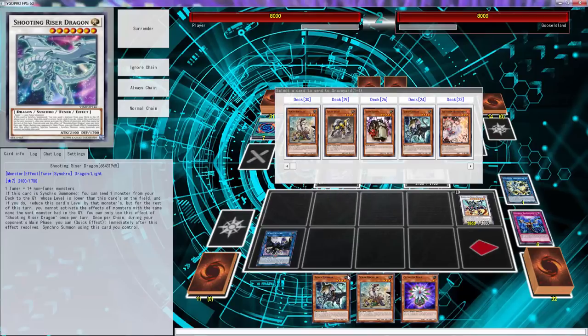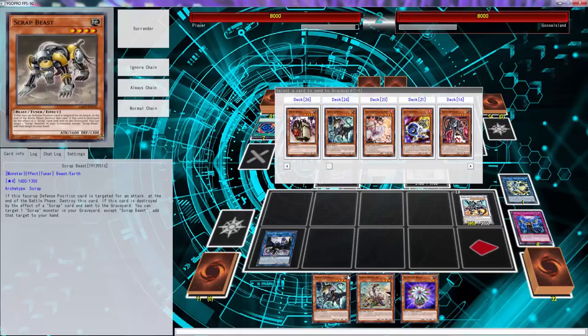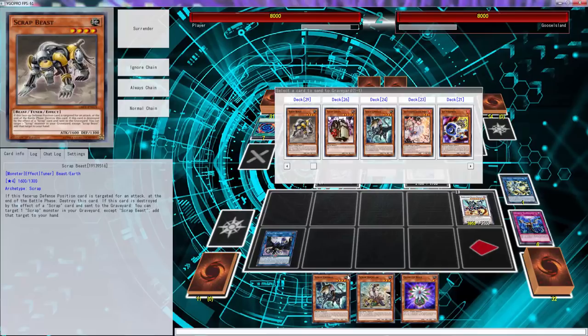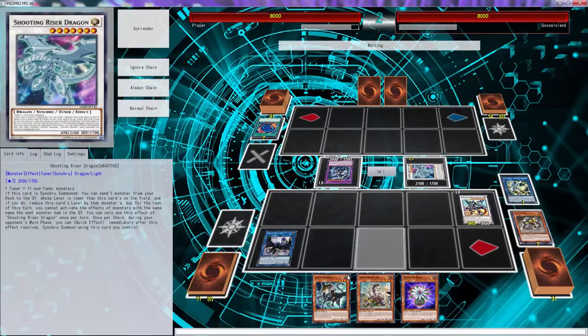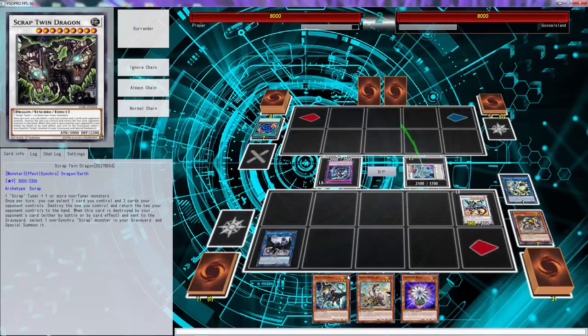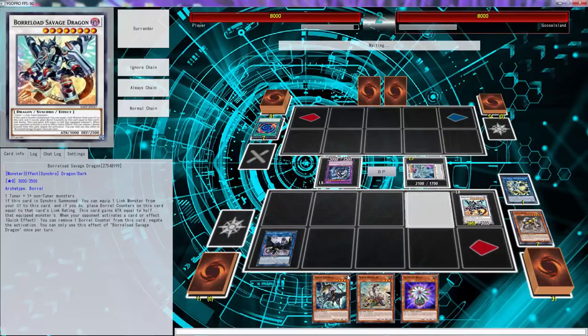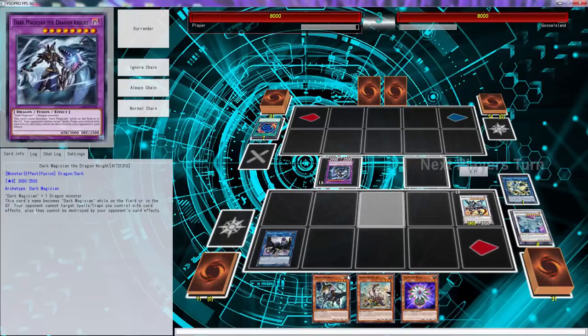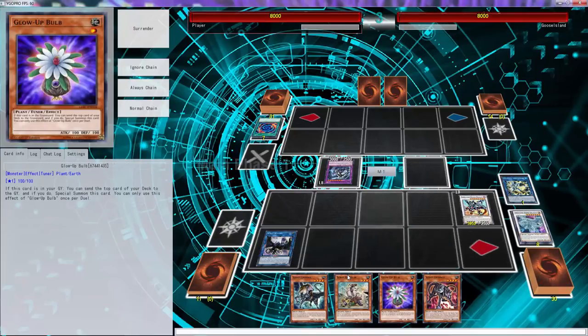Use Riser Dragon - I was supposed to think about this. What do we want to send to the graveyard? We don't want to draw a Scrap Golem but we kind of want to keep it. We should just send that. I don't believe I have anything I can synchro into - the highest I can get is level two, so that was kind of pointless.